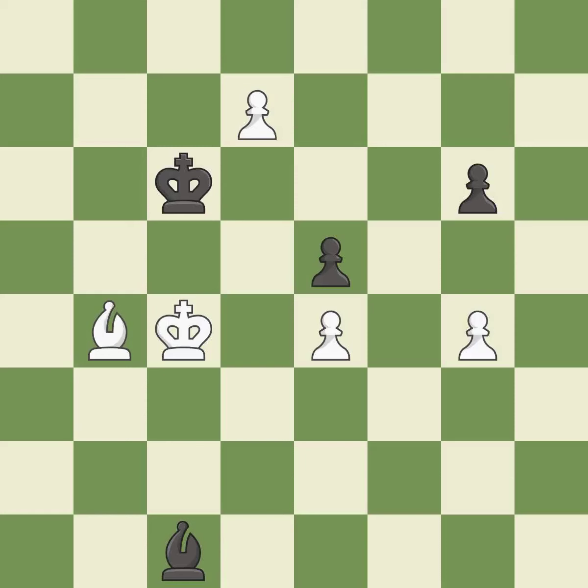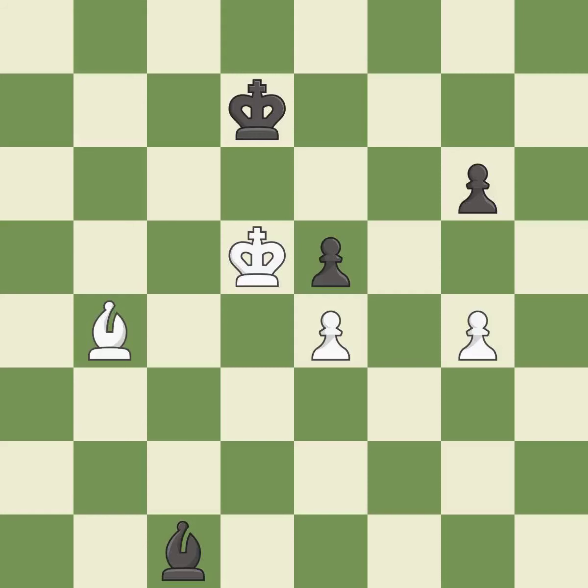The passed pawn moves towards its goal. This threatens to promote a pawn to a queen — it is good. This is the only move that works. This stops the opponent from being able to promote a pawn to a queen — it is best. Right on target — it is best. This moves the bishop to a more active square, making it gain scope — it is best. That was a free pawn — it is best.